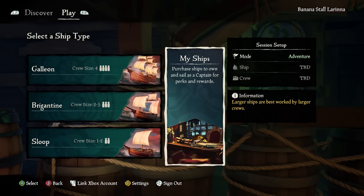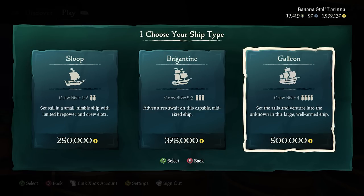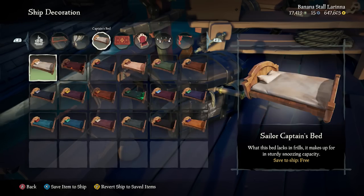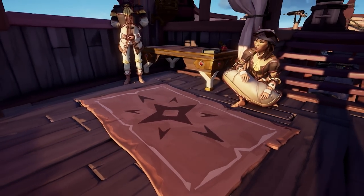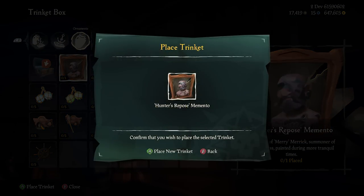Not only can you buy and name your ship, which will cost you a pretty penny of $250k for a sloop, $375k for a brig, and $500k for a galleon, but you can customize your ship with new ship decorations, including the chair, table, and rug. You can also place unique trinkets around your ship, showing off things you've earned and unlocked over time.